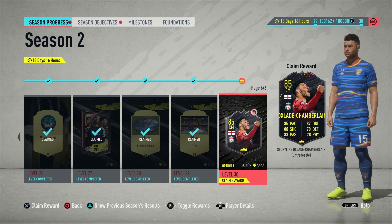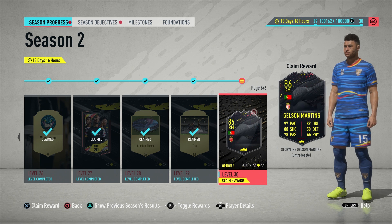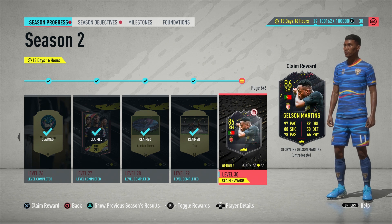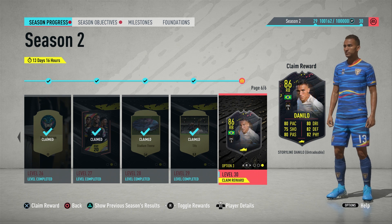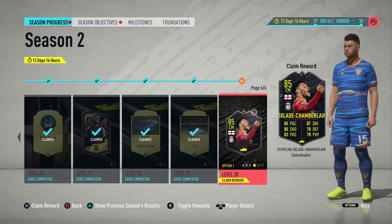Welcome back to another video. Today we're talking about the Storyline 85-rated Oxlade-Chamberlain item, which I'm about to unlock in FIFA 20 Ultimate Team. Chamberlain is one of the rewards for completing Season 2. You have the option of this item, an 86-rated Gelson Martins, and an 86-rated Danilo. I'm a bit tempted by the other two, but I'm going with Chamberlain because I've been running a mostly Premier League side and he fits in the easiest.